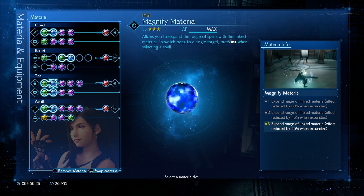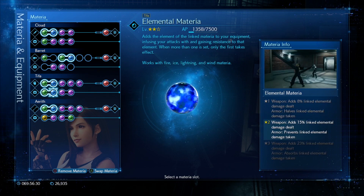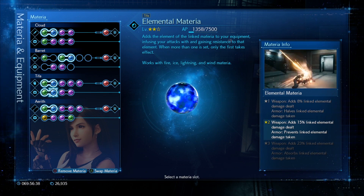For Tifa: Time magnified linked up, Parry, ATB Assist, Deadly Dodge, HP Up, First Strike, and Fire linked up with Elemental on the armor slot. This is unfortunately only level 2, so I don't get healed, but oh well.